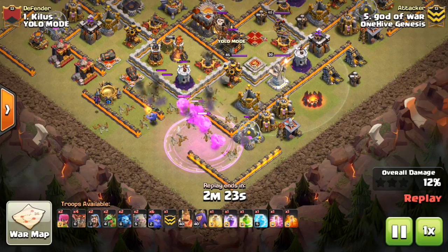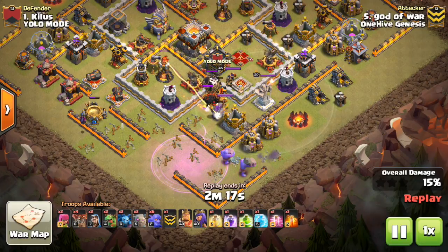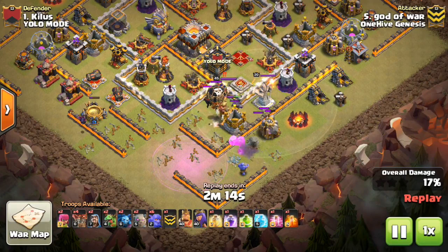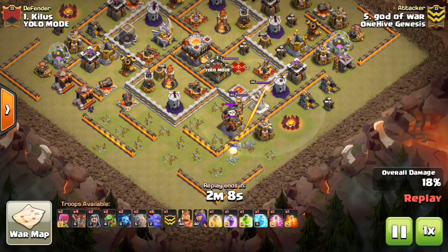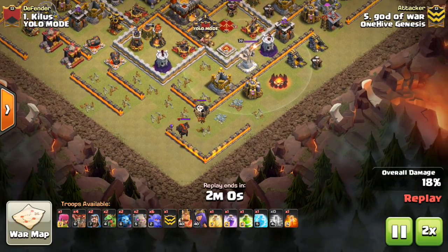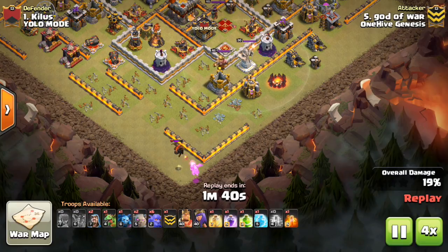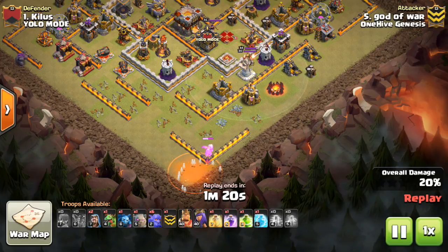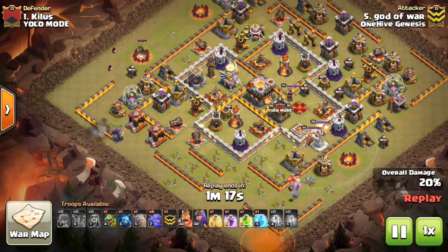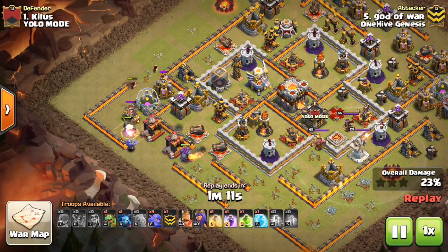We're going to start here at 10v11 two stars, and probably the second most powerful strategy — it's been consistent for a long time — is going to be this Gobo attack. Just Golems and Bowlers. The idea is you're using a Golem, some Bowlers, and a rage to create one funnel, and then on the other side maybe another Golem and more Bowlers, or a Golem and the Queen, or just some Baby Dragons. You're really bringing three Golems and trying to get a substantial kill squad to the Town Hall.